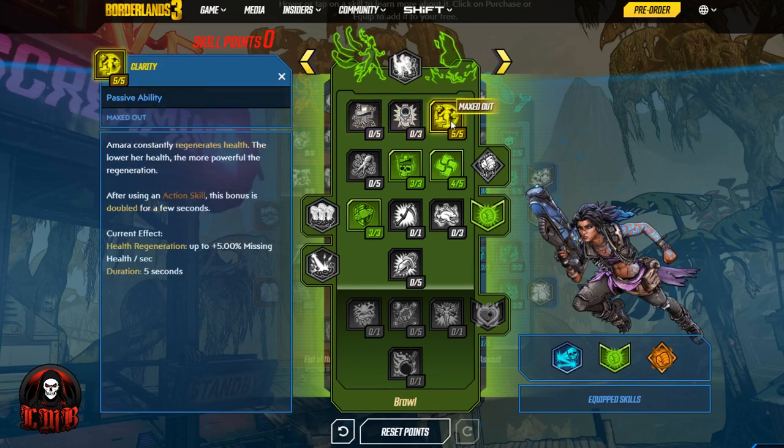The rest of our points we threw into Brawl — not only to unlock the corrosive element via Blight Tiger if we go that route, but also because there are skills here that give us additional stacks and more utility for our action skill. In this first line we needed to put five points somewhere to unlock the next level, so we went with Clarity: Amara constantly regenerates health, with lower health giving more powerful regeneration, and after using an action skill this bonus is doubled for a few seconds. So you're regenerating health in general, and using an action skill doubles the health regen for five seconds.